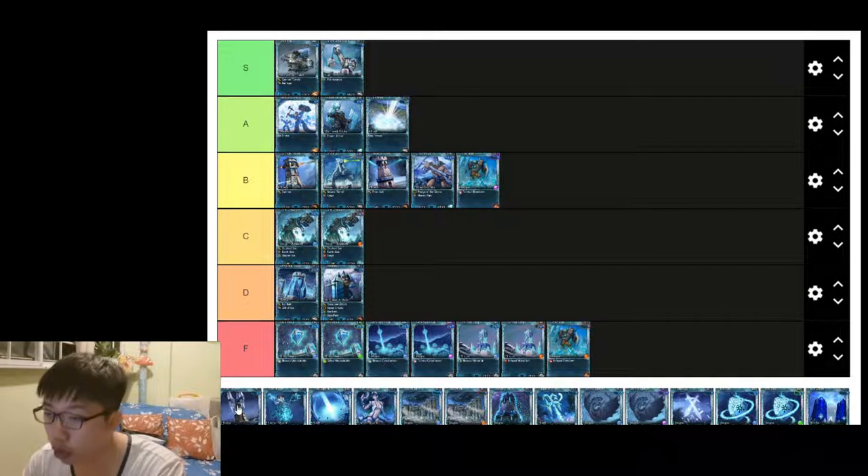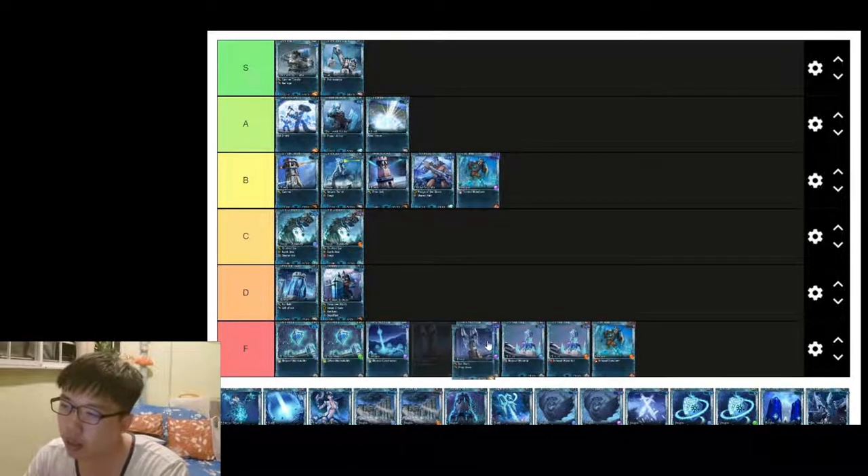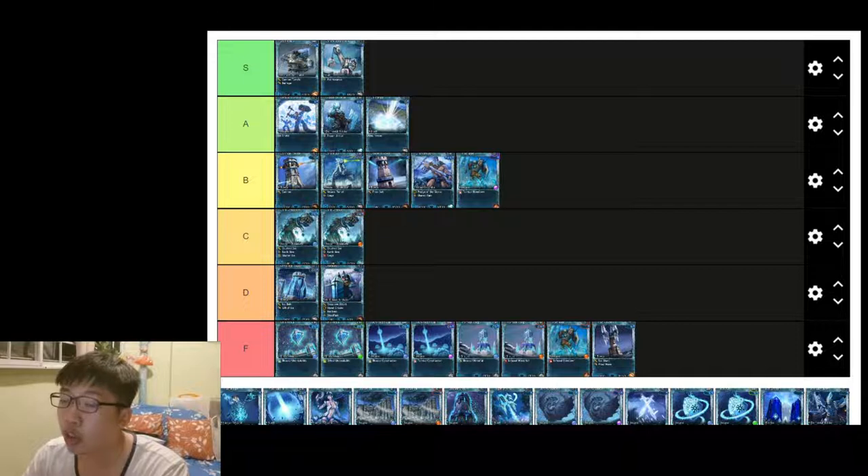Frost Crystal — I've never used it, the damage is poor, the ability isn't worth using at all, and you already have Cold Snap. F tier.